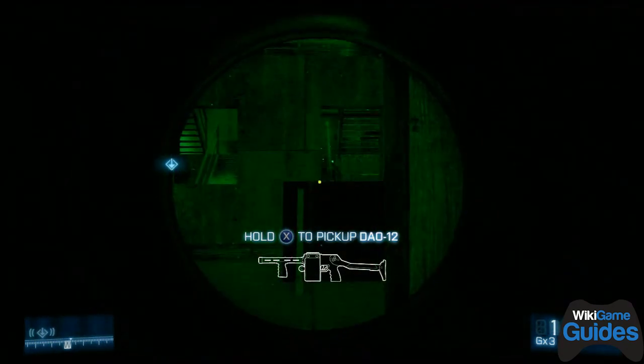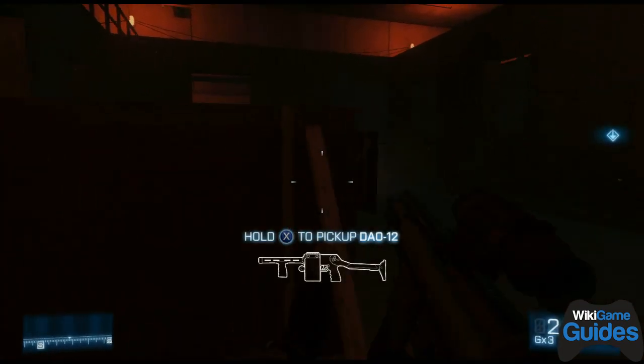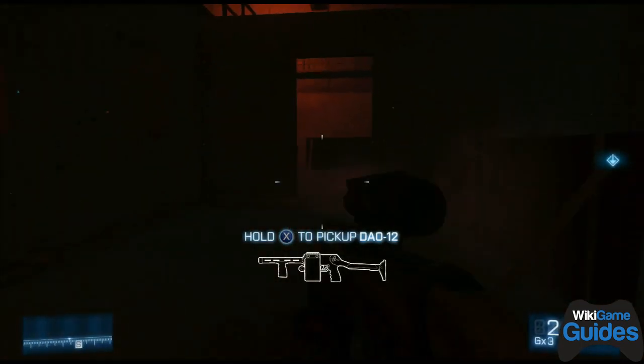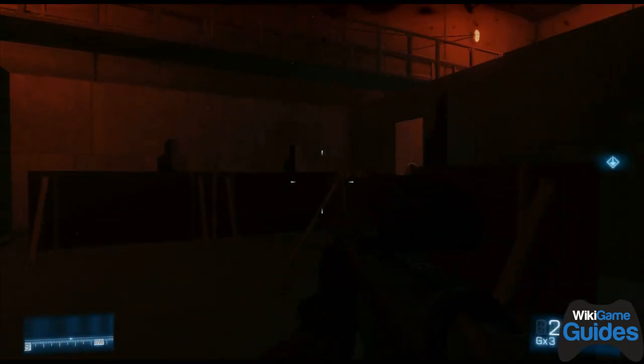There are three enemies in that room — take them out. Then move on to the next room. I think there's one or two in this next room. Oh, three — how about that?